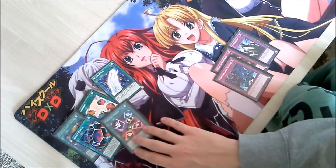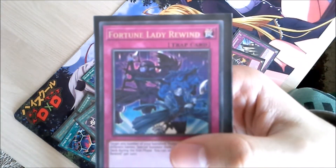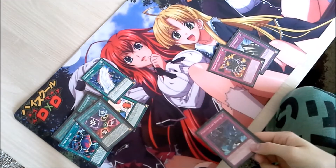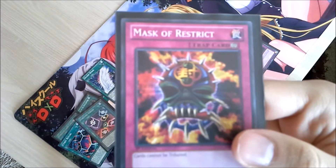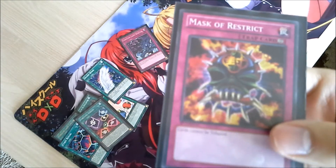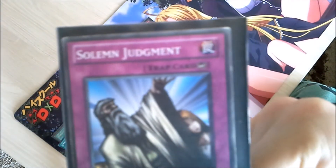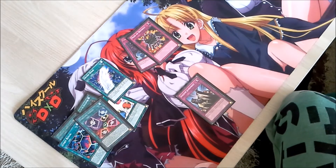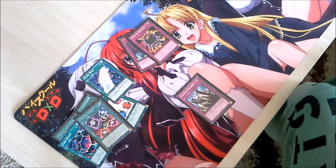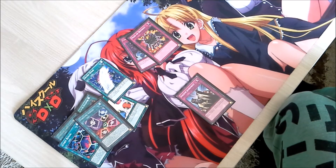Trap cards only have three subtypes, unlike spell cards which have six. Normal trap cards are identified the same way as normal spells and function the exact same way aside from the set-and-wait limitation. Continuous traps function exactly the same way as continuous spells, aside from that limitation. Last is a card type unique to traps: counter-trap cards, which are identified by having this little reverse arrow logo next to the trap card text.